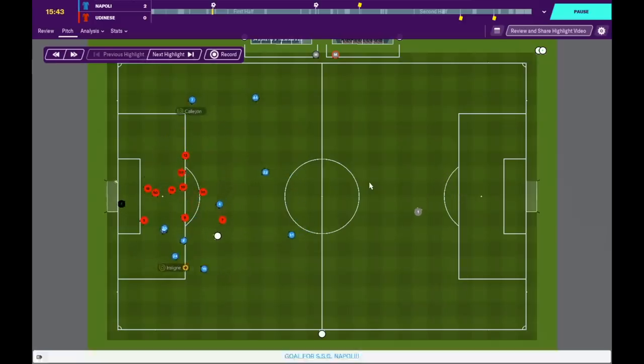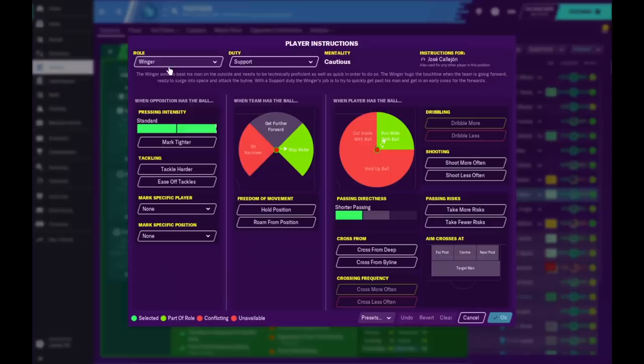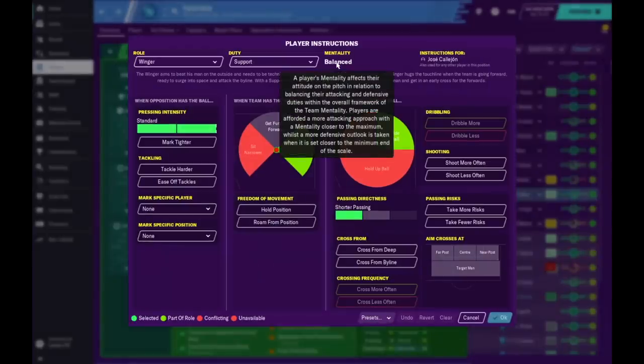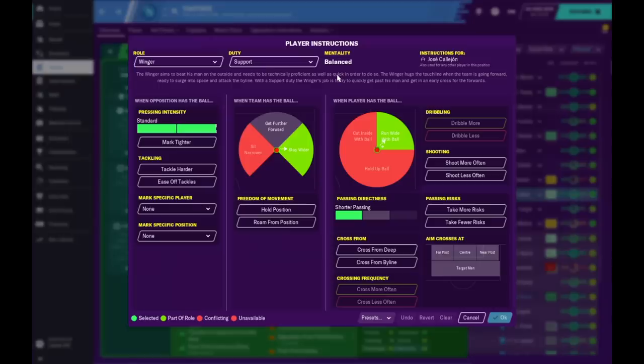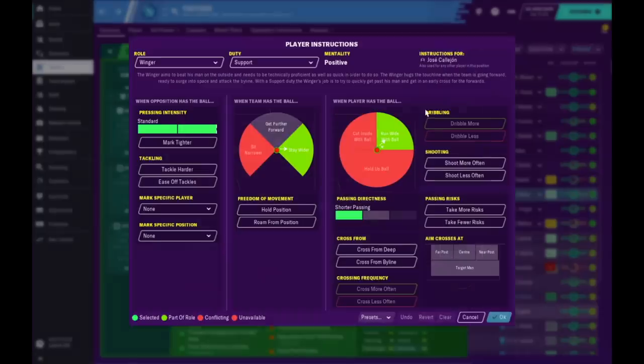As some of you know, if you do an overlap, that decreases the mentality for your wingers. As you can see, the winger is on support but his mentality is cautious — he wanted his right winger to create more. But if his mentality is cautious, he's not really going to create much; he's going to take less risks and play more safe. If I take the overlap off and check his mentality, it's gone up to balanced.